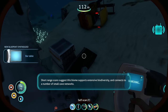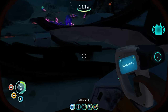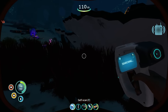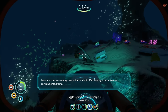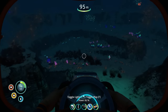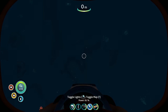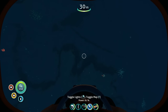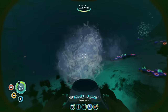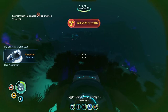I guess everybody needs a bar table, especially when you're trapped on an alien water world. Although, what if we're just in the middle of the ocean? Like if somebody crash-landed on Earth in the middle of the ocean, they'd think it was a water world. I might have been wrong about the Seamoth piece location. Oh wait, we got some radiation — can't go any further that way. There's a piece right there, let's just try to get it. It's mine! We will suffer through radiation to get our Seamoth.